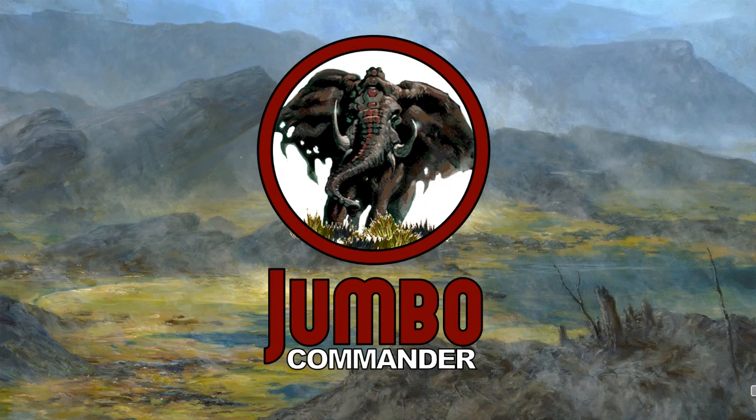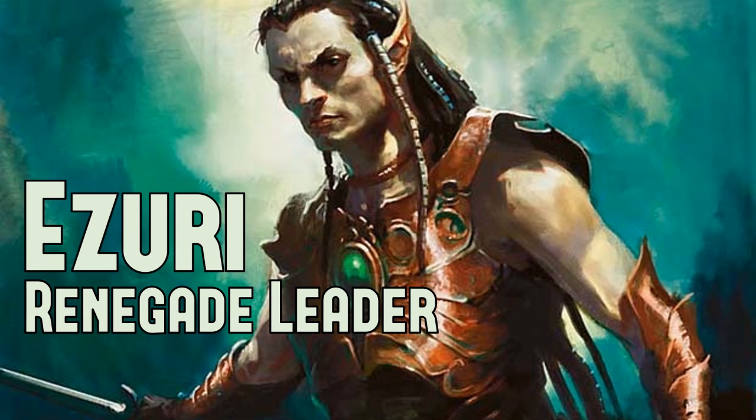Hello everyone, this is Jumbo Commander and this is a gameplay video. I'm going to goldfish a little bit with my most recent deck tech, Azuri Renegade Leader. This elf ball strategy goes crazy as elf synergies work together producing tons of mana and damage — it's something you really have to see to believe. One important difference: this deck I'm using is my personal deck, not the budget Azuri I deck-teched. I'll put a TappedOut link in the description for my non-budget Azuri deck, but let's jump right in and start seeing what Azuri can do.